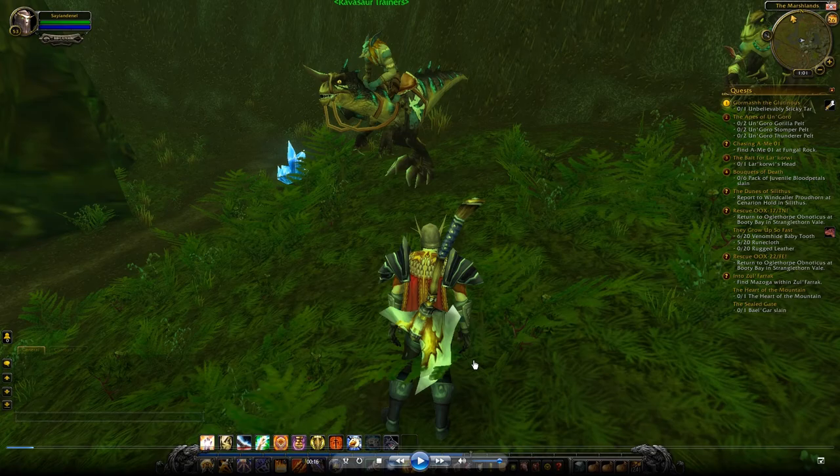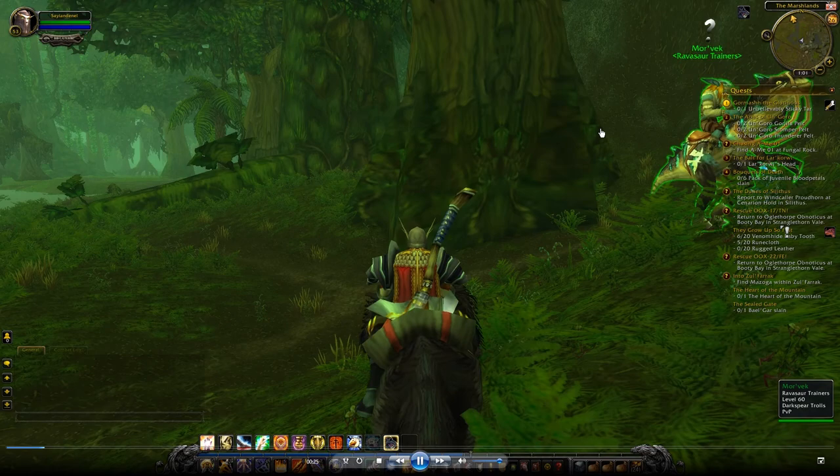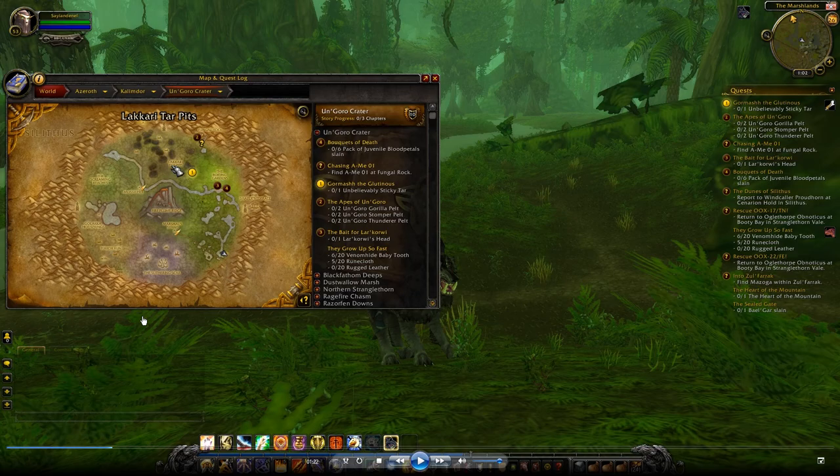Let's start from this guy — Ravazar — who is riding a dinosaur. You can get the quest 'They Grow Up So Fast' from him. Let's go further. This quest is in Ungoro Crater, in Kalimdor.